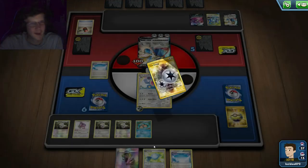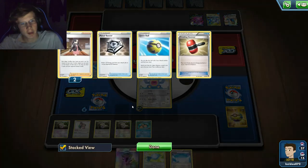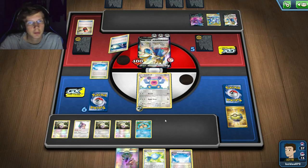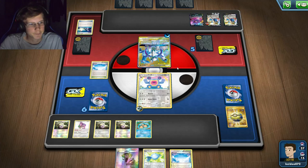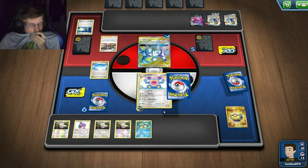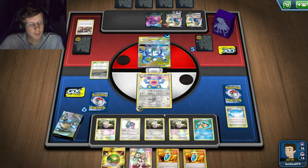The Marnies literally hurt him and helped me because I was getting some bad hands. He's going to Switch and Energy Transfer. Hopefully a top I can Expo - that'd be good. Is he going to stall and take damage? If so, I'll take that. He's gonna Marnie again - third Marnie. I kind of like my hand though. VS Seeker - I still have one VS Seeker after this. There goes the Sky Field - Chaotic Swell. That's not good at all. I play one Field Blower.